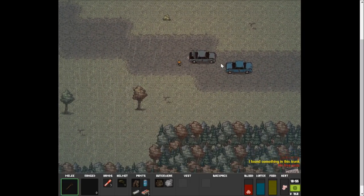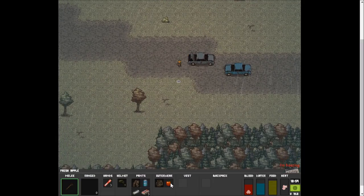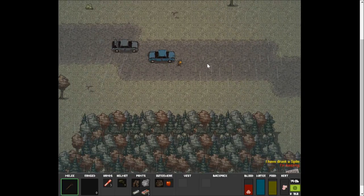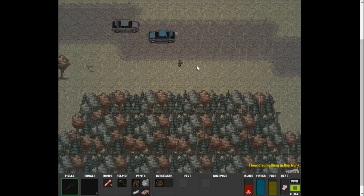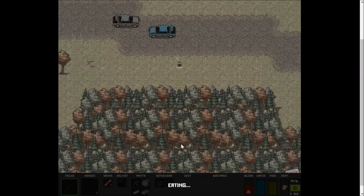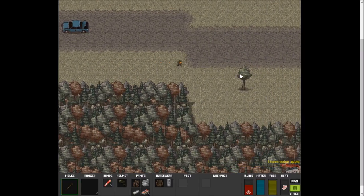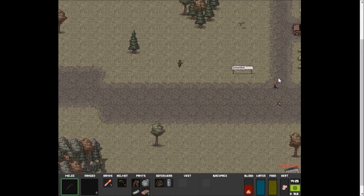I found something but I don't have any room. Paper, you stay here, I'll be right back. What is this? A fresh apple! Let's drink this soda - I need some more Spite in my life. I found something in this trunk - fresh apple, you wait on the ground. What is this? A can of soda. Let's drop the soda, pick the apple back up and eat it - apples are good for you, maybe I won't feel so sick.